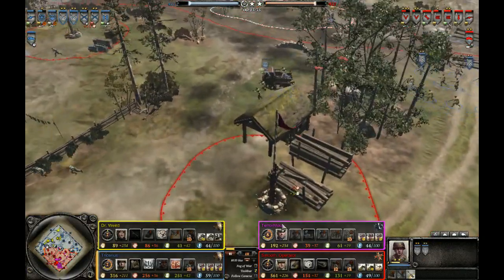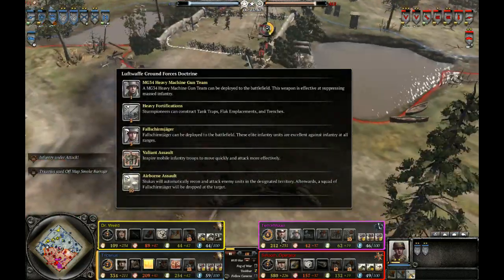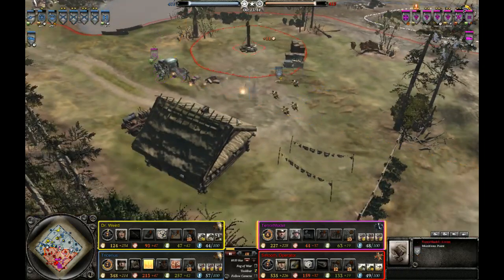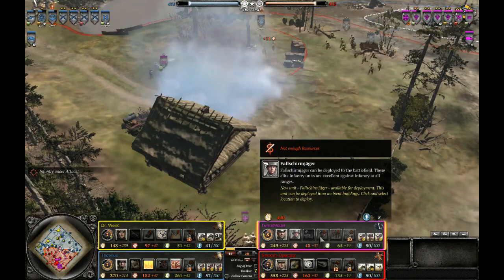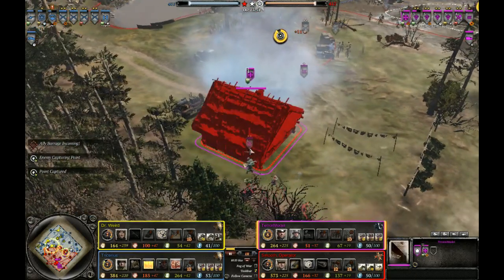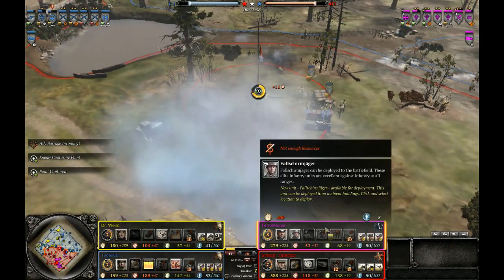Talking more about doctrine selection — Luftwaffe Ground Forces is always good for OKW. I pick it pretty much every time I play OKW, just because Fallschirmjäger are good in place of Volksgrenadiers, which in my opinion aren't that great. As he did go Obersoldaten though, he doesn't have the munitions to upgrade them, so he should have just gotten Fallschirmjäger really.